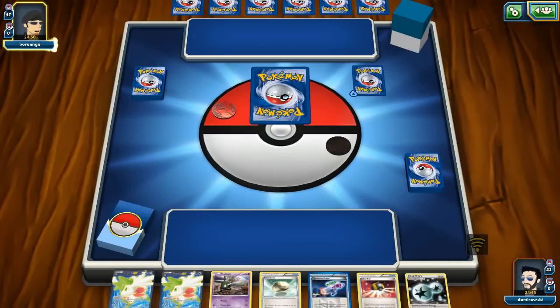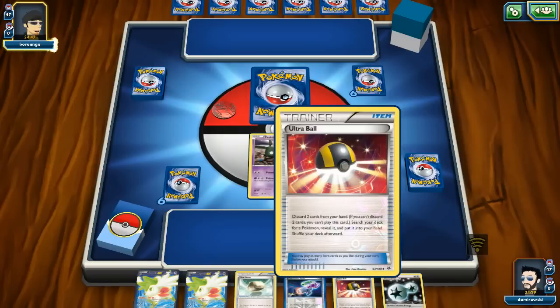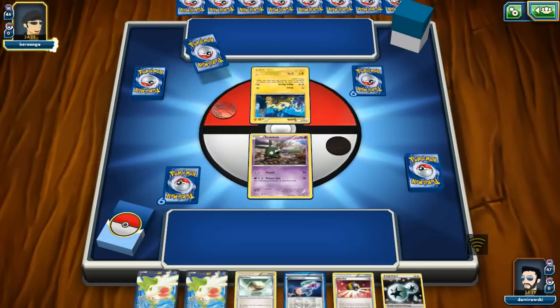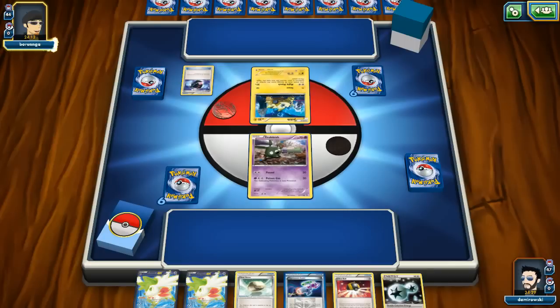There's still no basic Pokémon and I start with Trubbish. It's not the end of the world — I got Float Stone, Double Colorless, Ultra Ball, and a laser, so I can easily get turn 1 Seismitoad. I'm waiting for my opponent to place their active Pokémon. I start against Night March. I'm not sure which type — whether it has Miltank — but even so, I can stop Miltank's ability with Trubbish.